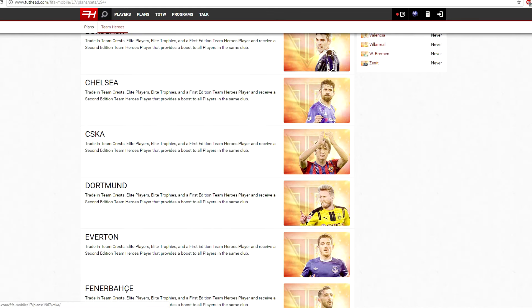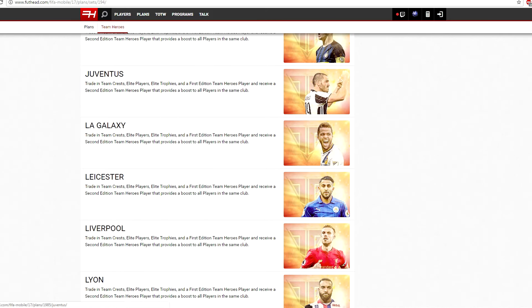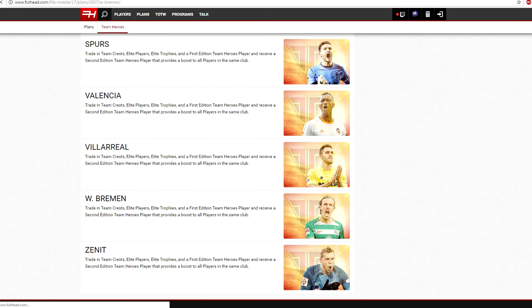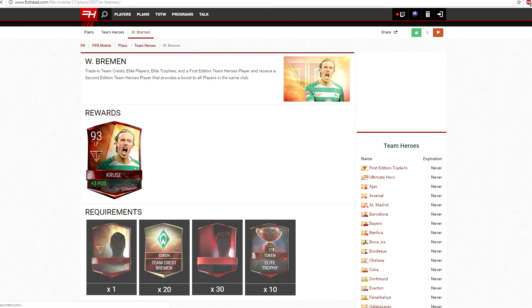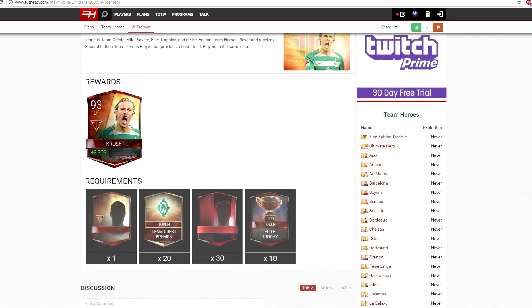That's pretty much the same for all of them, but there were a few clubs that had crests in the game but didn't actually have a Team Hero. An example of this is Bremen. Since there was no specific Team Hero for them, it looks like you just put in any Team Hero, 20 Bremen crests, 30 elites, and 10 elite trophies, and you get your 93-rated Kruse. Boy, I'm hyped.